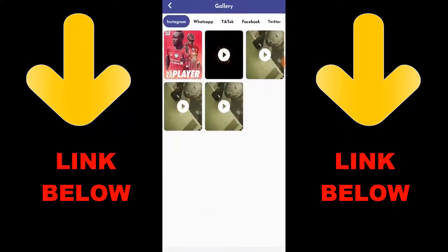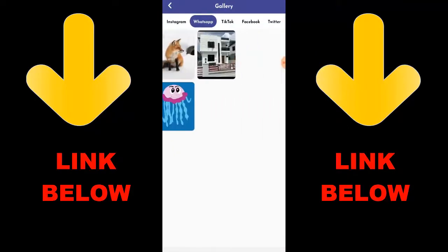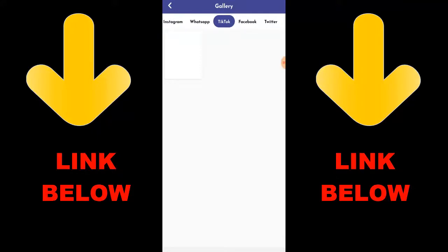Once you download the app you'll be able to see everything downloaded right there. Don't forget to check out this app — it's called Status and Media Downloader, download everything you want in just one click.